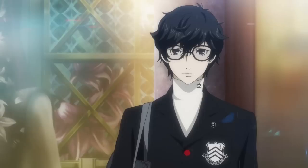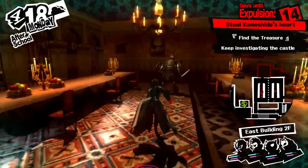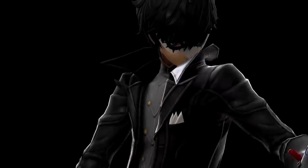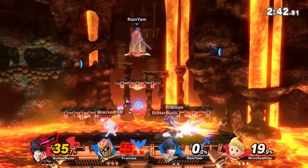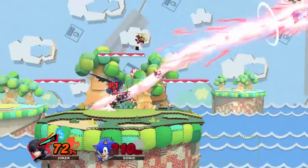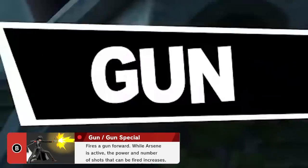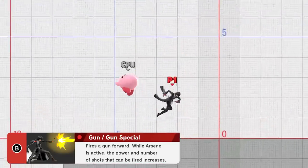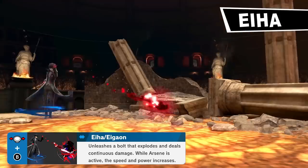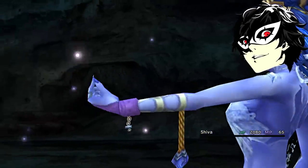Joker is more than just a pretty face because he's got moves. True to his phantom thief lifestyle, Joker's weapon of choice is a long knife and a gun. His moveset involves using shots, slashes, and his persona Arsene to bully people into giving you their lunch money. His move list includes a gun you can combine with jumps for an over-the-head spin attack, and then there's Eiha, a spicy projectile that bursts and causes damage over time, so just one snap can cause some serious carnage.